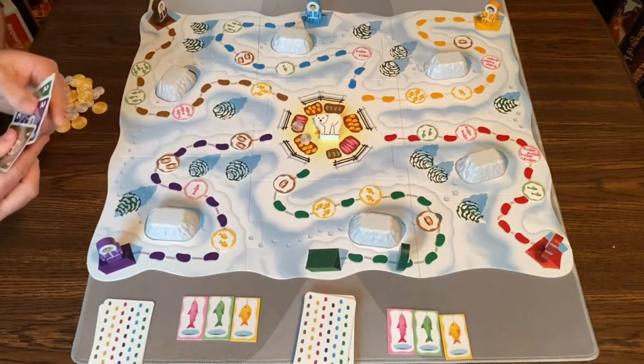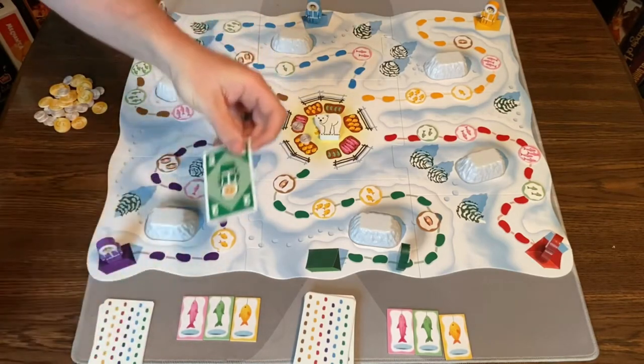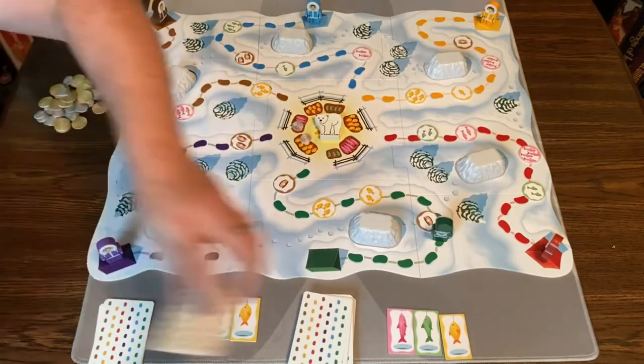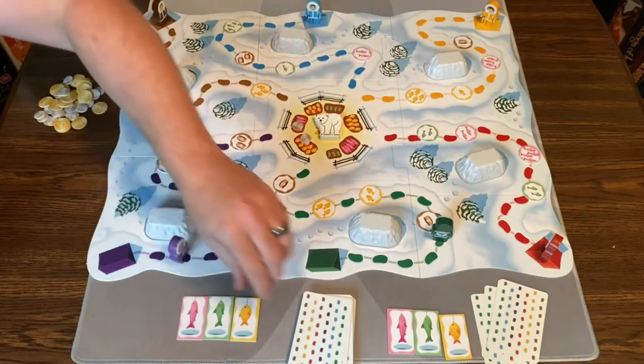Then this player — they're going to play green as well, move green two spaces. Then it'll be my turn, and I'm going to move purple two spaces and draw a card.